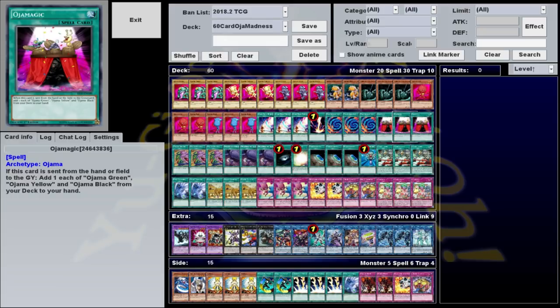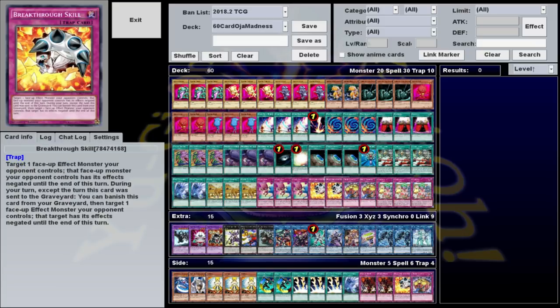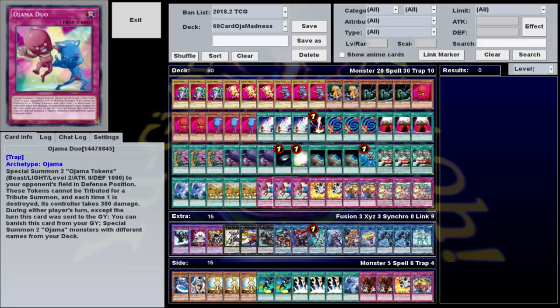Now if you don't have Ojama Magic but you still need to discard, worry not, because we do have a couple other targets. There's Breakthrough Skill, which you can banish from the grave on your turn to negate a monster effect, in addition to its normal monster negation effect if you happen to draw it. And then there's Ojama Duo, which is probably more important because it's an Ojama card. You can banish this from the graveyard to special summon any two Ojama monsters with different names from your deck.